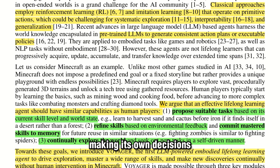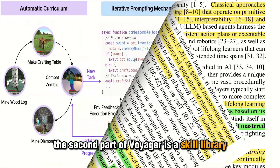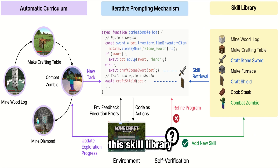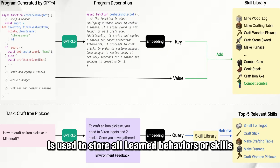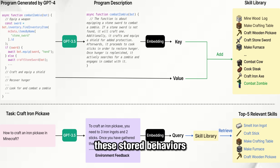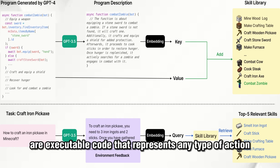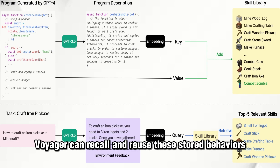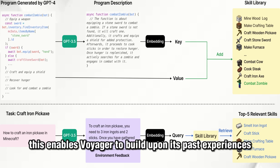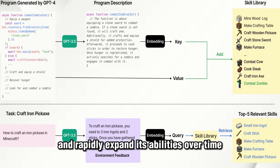Self-guided, making its own decisions. The second part of Voyager is a skill library for storing and retrieving complex behaviors. This skill library is used to store all learned behaviors or skills that the agent can access whenever needed. These stored behaviors are executable code that represents any type of action. Voyager can recall and reuse these stored behaviors whenever it encounters similar situations in the future, enabling it to build upon its past experiences and rapidly expand its abilities over time.